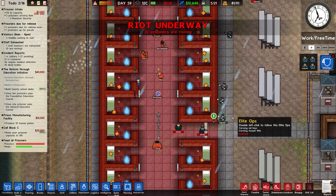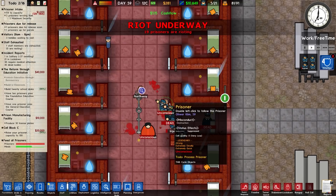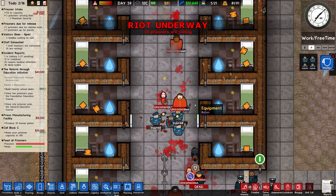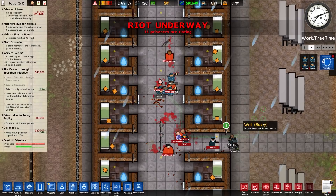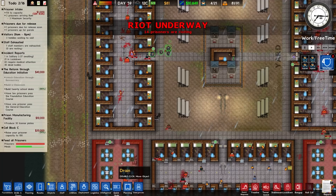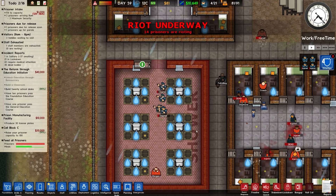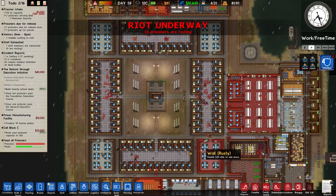I'll turn the free fire off — not that we really need to, but we will. The elite ops team are very effective. They're putting prisoners unconscious, not killing them. I wonder if they're firing rubber bullets or are just trained to stop at that threshold — maybe there's a hard cap on the damage dealt. Either way, that's the riot done: they took territory and didn't really try to escape, which is pretty much what we expected.